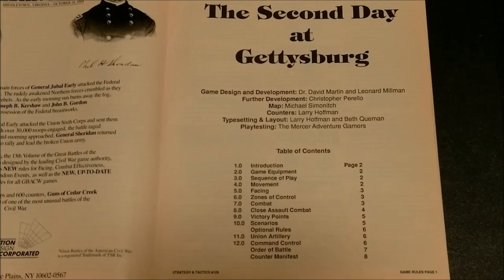Inside the issue you will find eight pages of rules. This is the first page, the second day at Gettysburg. It gives all of the credits and then the table of contents. Let's go ahead and read the credits real quick.